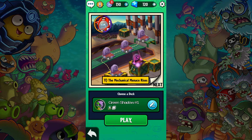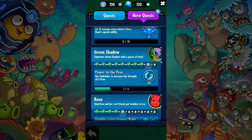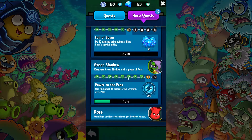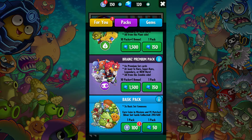Hey there guys, welcome back to some more PvZ Heroes. I just got done recording the last episode and usually I like to wait for the new quest to pop in, but the hero quest has been bugging me. I played as the Green Shadow and this quest has been bugging me for a while now — I want to get this one done and over with. Before we do that, let's open up a couple of sticker packs.